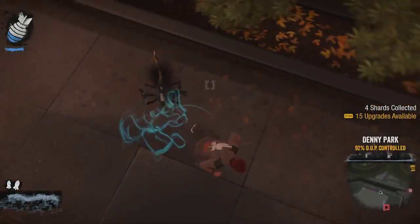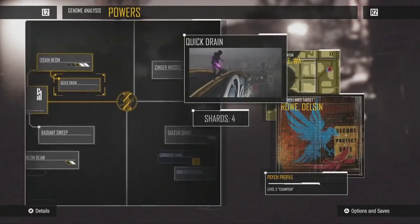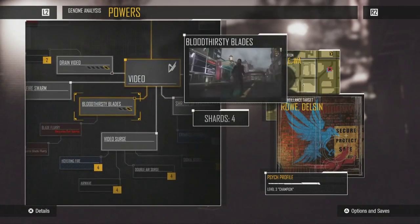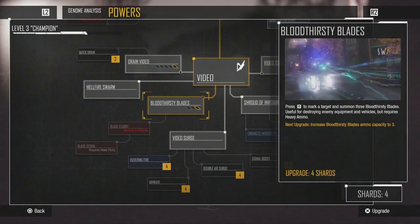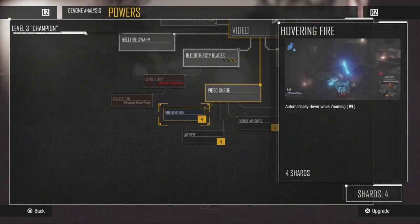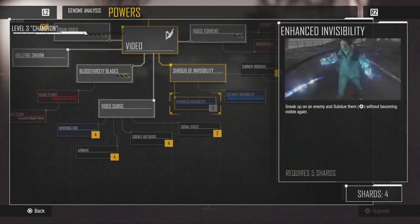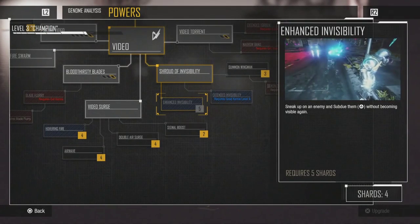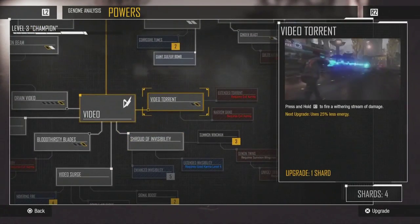I got four — 15 upgrades available, jesus. I need to look through these. What's this one? That's the sword one, which is basically like the missile thingy. Hovering fire — hover when zooming. That sounds quite cool. Sneak up on enemies and then subdue them without becoming visible again — oh my god, that sounds good. I've only got four shards. I could save it maybe.